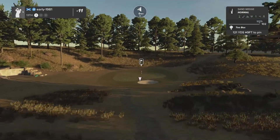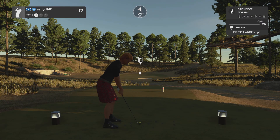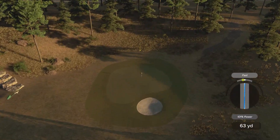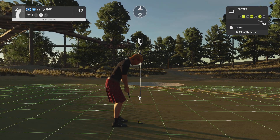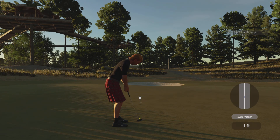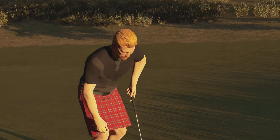Hole number thirteen, 121 yards — the wind has died down to nothing. Gap wedge should be good here. A tiny fade but it's right at it — is it going to sit down? The ball ran out a little more than I'd like. Putt turns left to right, playing it firm to take a little break out — that ball drops and we move to twelve under par. Fantastic back nine so far.